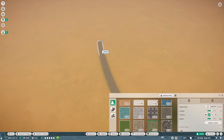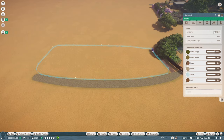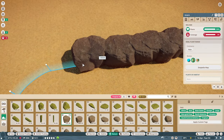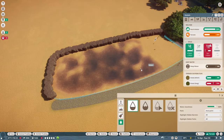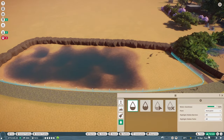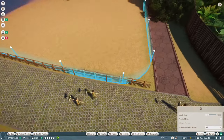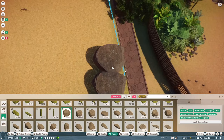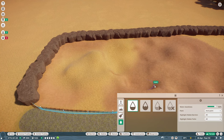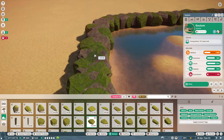I waited for the rain to stop and got to making the path that will lead to the next habitat, which is going to be for the gharial. I set up a null barrier to mark out how I wanted the habitat to look, added the gharial, and made the back and sidewalls out of rock before sculpting out the swimming area. I went back in with the terrain tool, placed a fence barrier along the front, then added more rocks, and messed with the water quite a bit until I got a result I deemed satisfactory. I then added moss rocks along the barrier for some color variation.